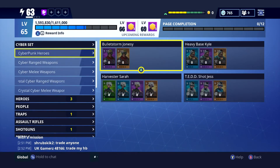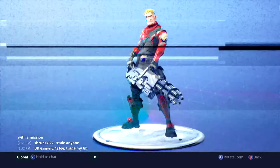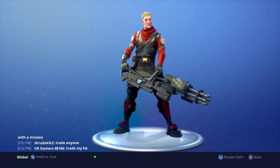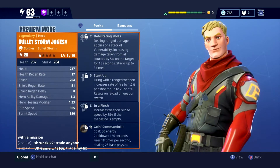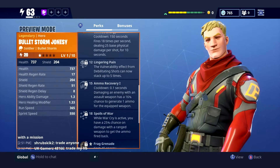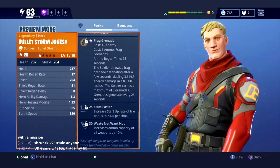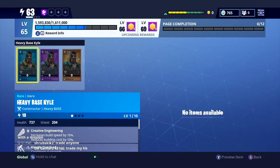Let's go to the collection book. We've got the cyberpunk heroes - we've got Bulletstorm Jonesy, who is the new Bulletstorm soldier. He looks a lot like the Battle Royale skin for Jonesy. His helmet and backpack are going to be cool. His perks include: War Cry, Start Up, In a Pinch, Going Commando, Linger in Pain, Ammo Recovery, Spoils of War, Frag Grenades, Start Faster, and Waste Not Want Not. Use his higher magazine weapons to build up attack speed and mow down enemies - he looks like he's going to be one hell of a soldier.